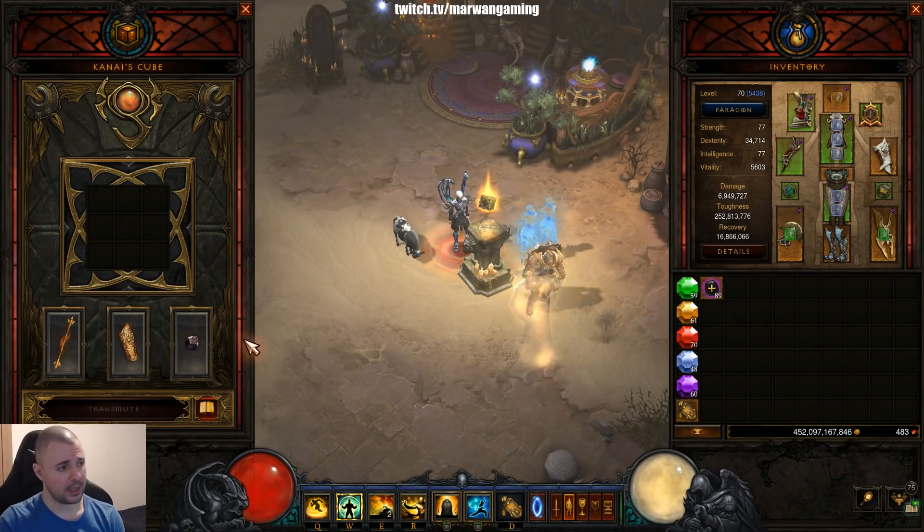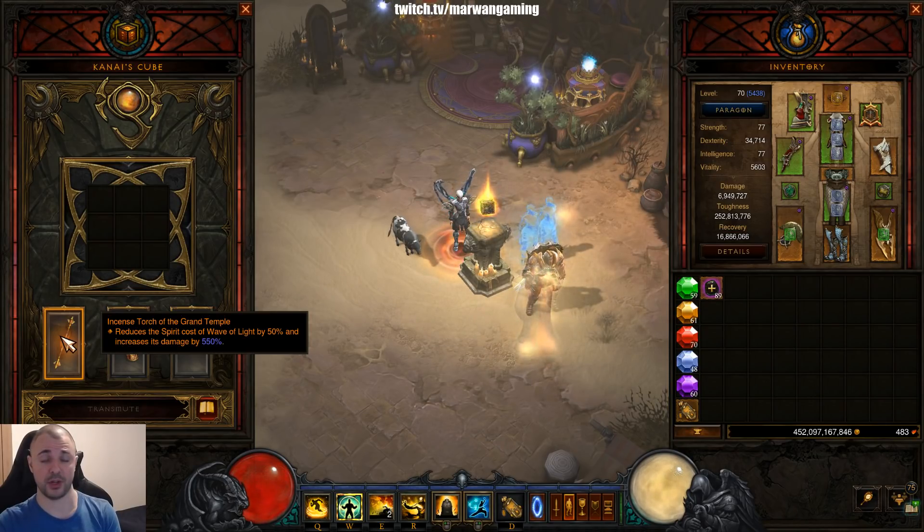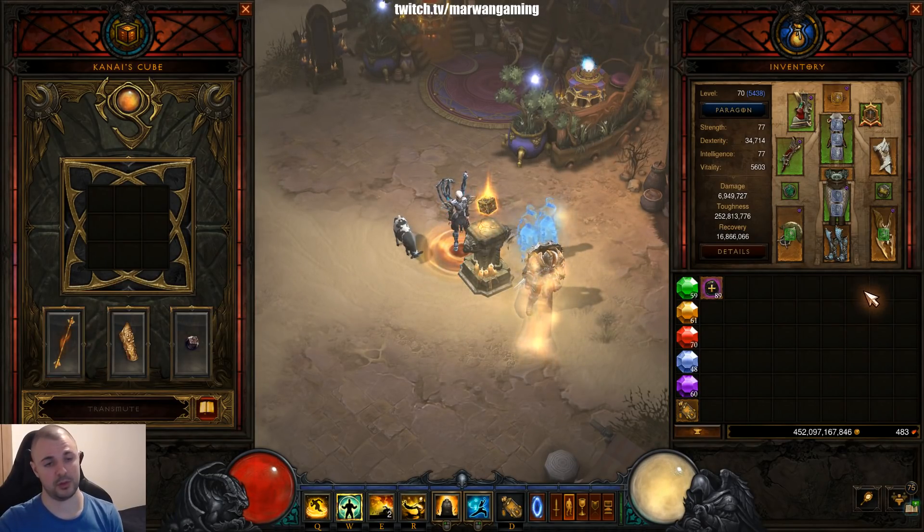This build will use the Incense Torch of the Grand Temple in the cube. This is a two-handed weapon so it needs to be in the cube. It reduces the Spirit cost for using Wave of Light by 50% and it also gives you 550% multiplicative damage. So really, really good and definitely a must-have for this build to work.